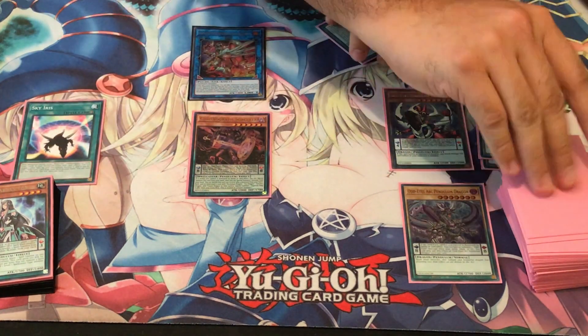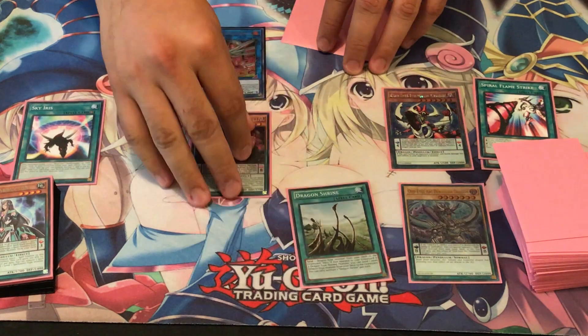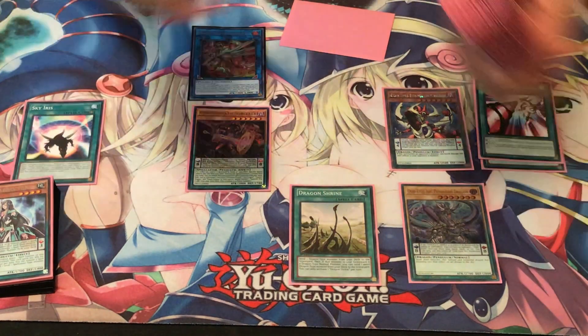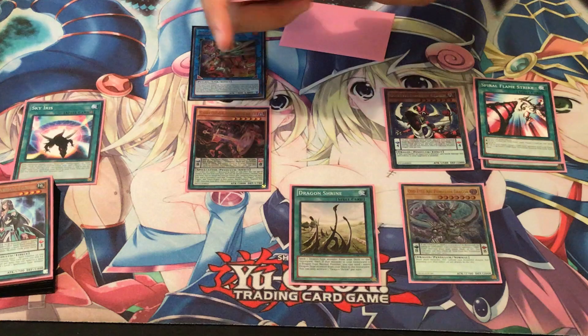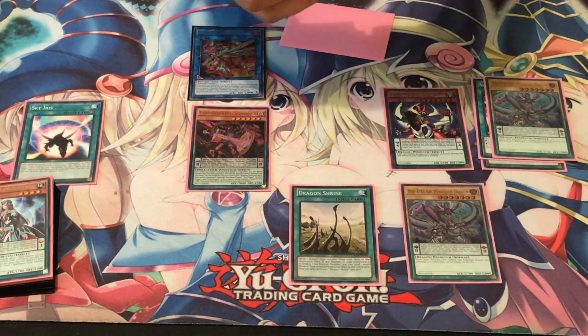So now we get to draw one card. Dragon Shrine's not a bad start. Let's go ahead and activate Dragon Shrine. We're going to pitch another copy of our Pendulum Dragon together with a Supreme King Darkworm.